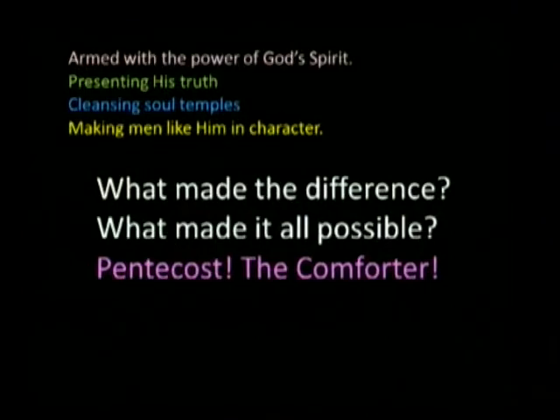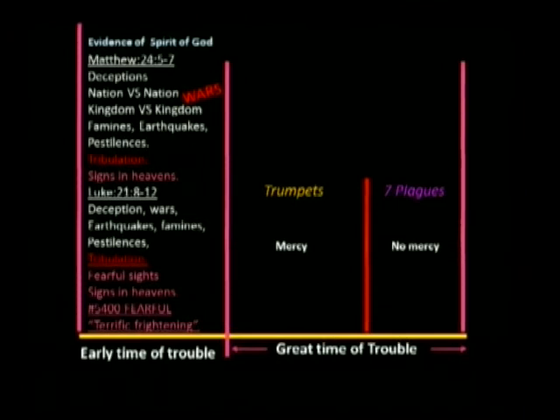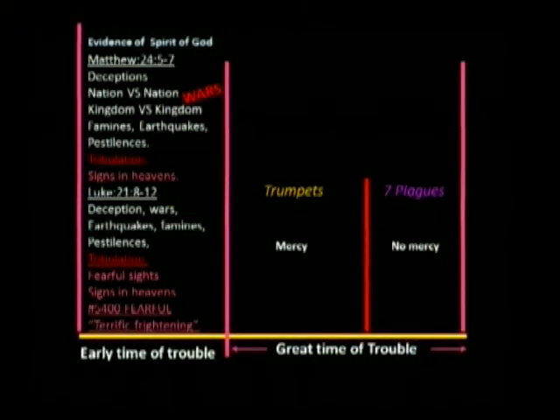Armed with the power of God's spirit, presenting the truth, cleansing soul temples, making men like him in character — what made it possible? Pentecost, the Comforter, the rider on the white horse. The first seal is the evidence of the spirit of God working with his people, giving them what they have not gotten yet, preparing them for their final work on earth. When is that supposed to happen? During the deceptions, the wars, the famines, the earthquakes, the pestilence, and finally coming into the tribulation and all the signs from heaven — all are a part of it, and every part has to be there.